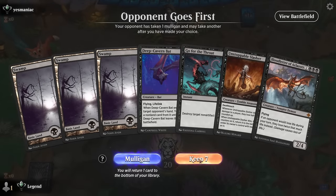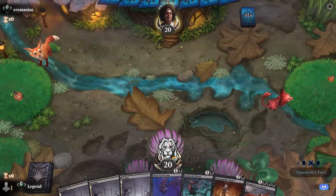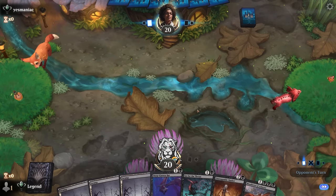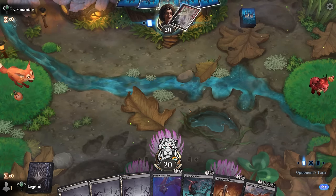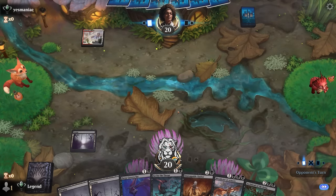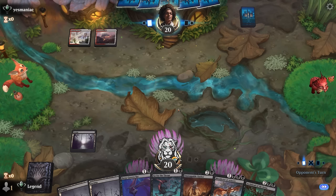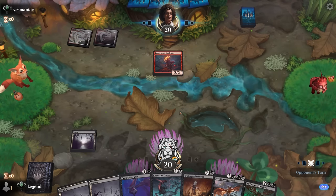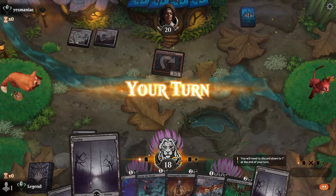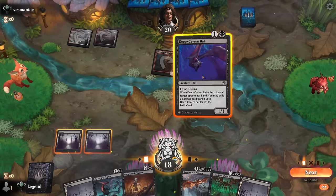We're on the draw with a fine hand — some interaction on two, then Slasher into hopefully Blood Letter to set up the one-hit KO. Opponent is on red-white, so we'll wait to see if it's the tokens deck or the aura deck. The aura deck I think is a decent matchup; red-white tokens is a lot harder since they'll have plenty more removal. Looks like the aura deck — could already go for the throat, and don't mind playing the Bat to maybe take away a Sheltered by Ghosts.